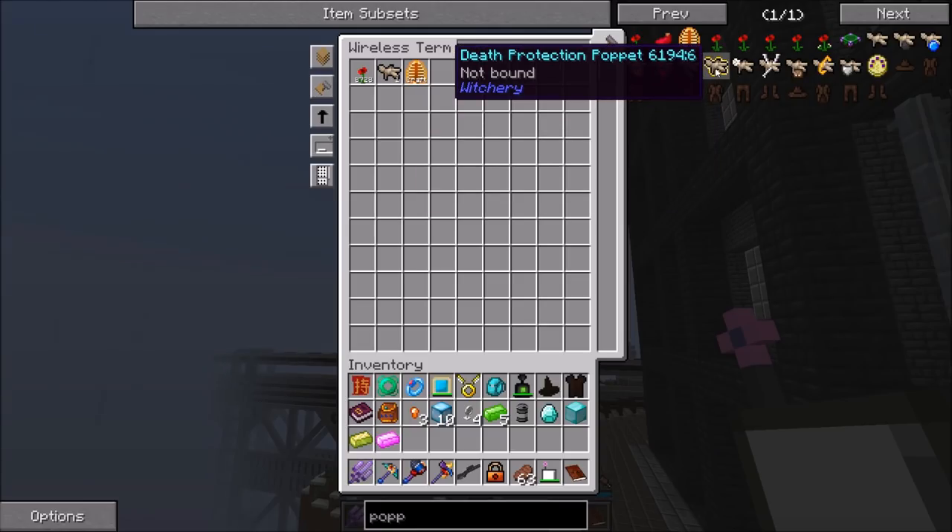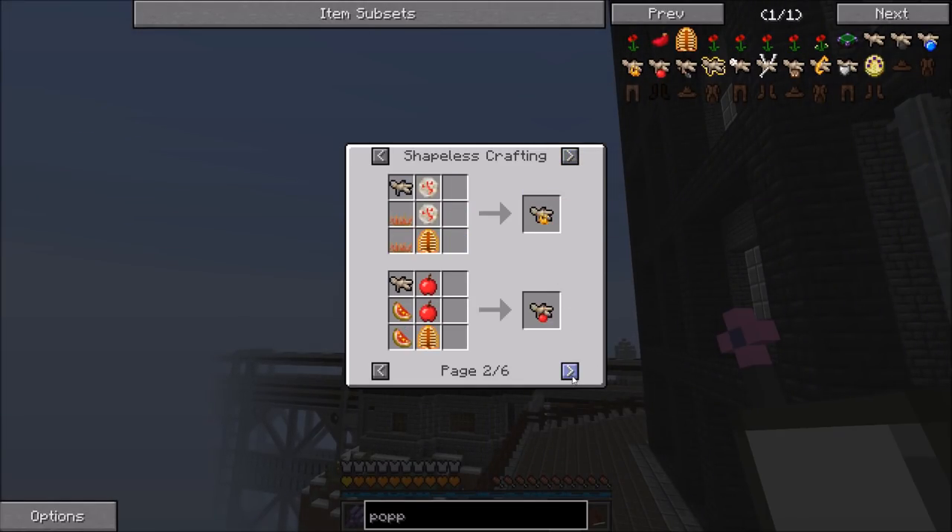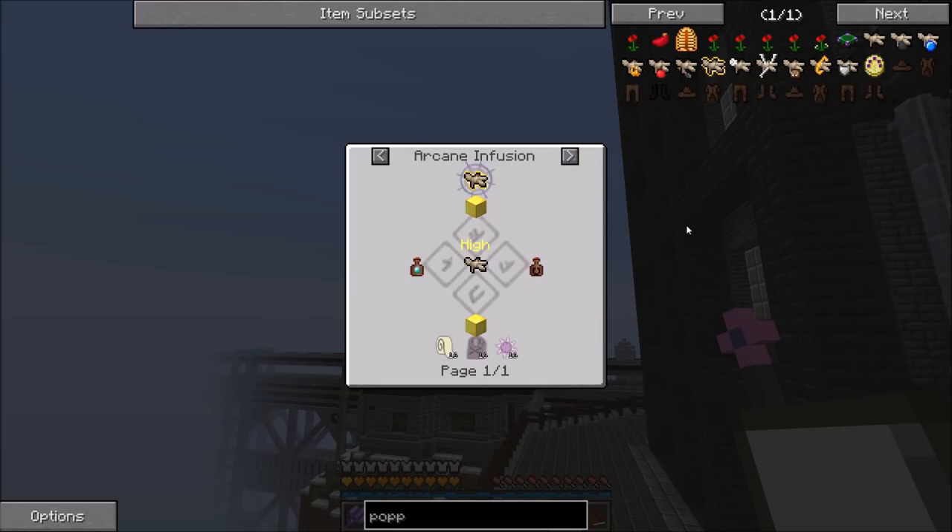Atric pointed out in the comments something I totally missed - death protection poppet can be made via arcane infusion. To make poppets we need the poppet imbuer, but for the first few you can do arcane infusion: take a poppet, drop of luck, diamond vapor, two gold blocks, and a few other things. It's not automated yet but I have a lot of it right now. The reason this recipe exists is because it's faster in the long run.